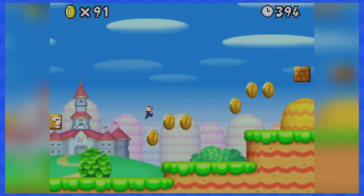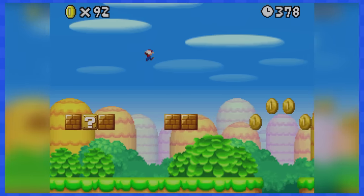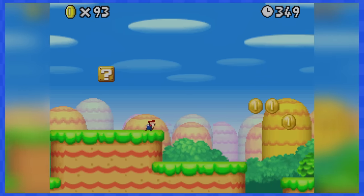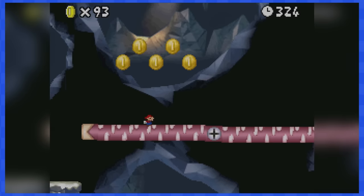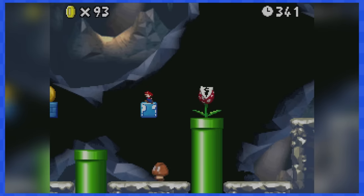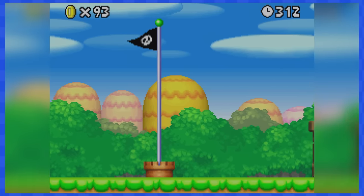World 1-1 is a very easy level, expected as the very first level in the game. This will allow you to get used to the new gravity and abilities, and you can always dodge coins while you're at it. 1-2 is an easy underground stage featuring a couple of tight spaces, but as Mini Mario, it's easy to fit anywhere you want. Keep dodging the plants, Koopas and Goombas and you'll reach the end in no time.